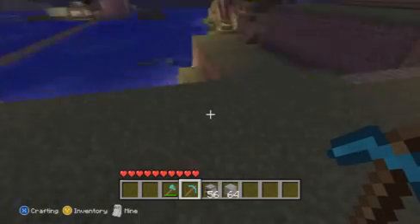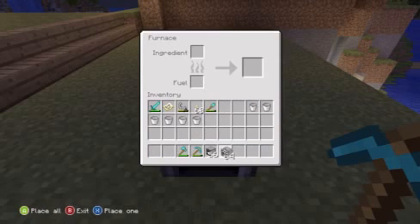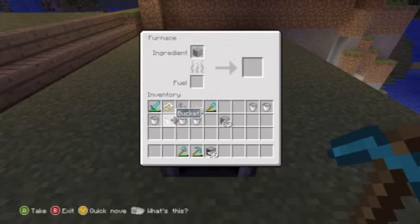First off, what we're gonna want to do is open up the furnace, take your cobblestone or whatever you're gonna duplicate, and place one in the ingredient slot.